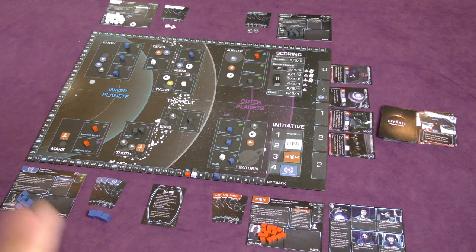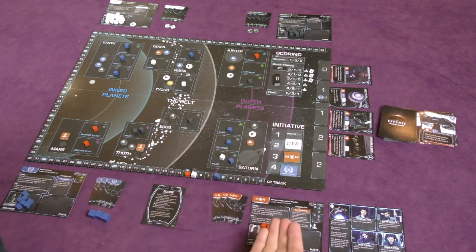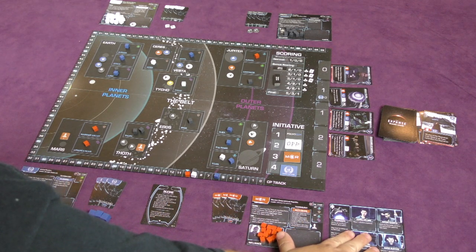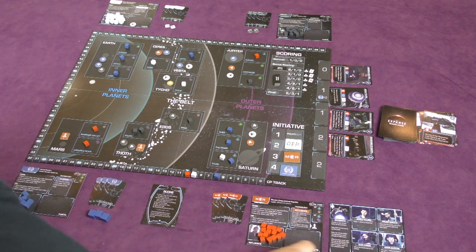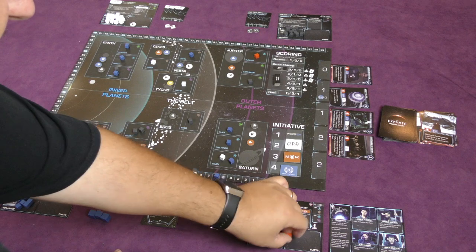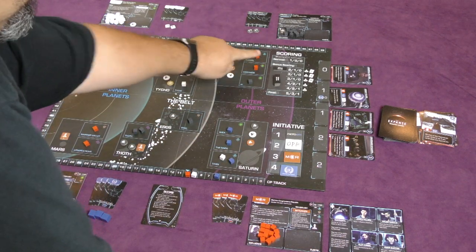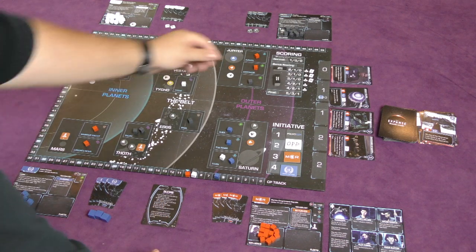Before scoring, anyone who kept a card by paying one CP can now use that kept event. Also, whoever controls the Rocinante can fire one of its abilities. The MCR uses the James Holden ability and places an influence cube in Ganymede.